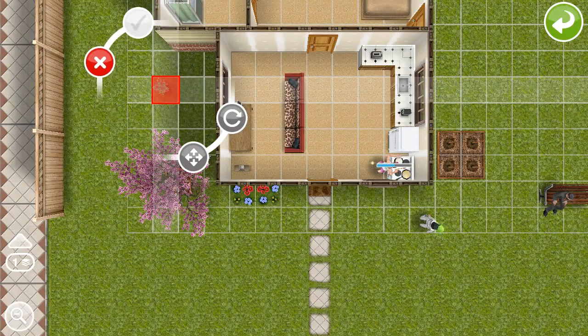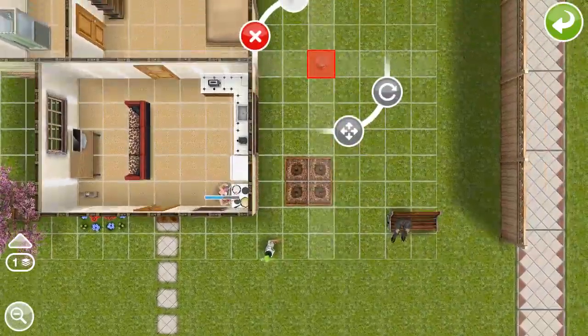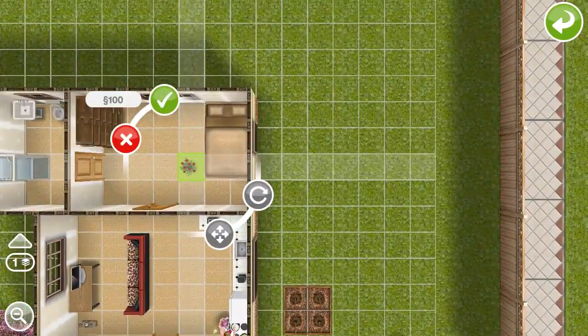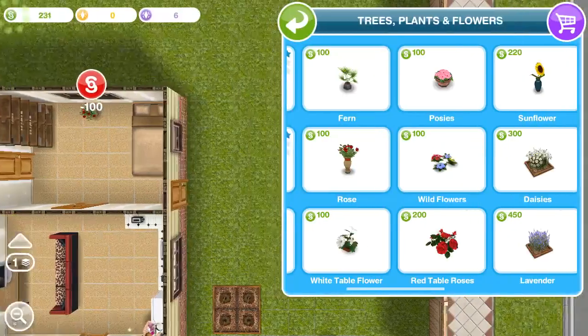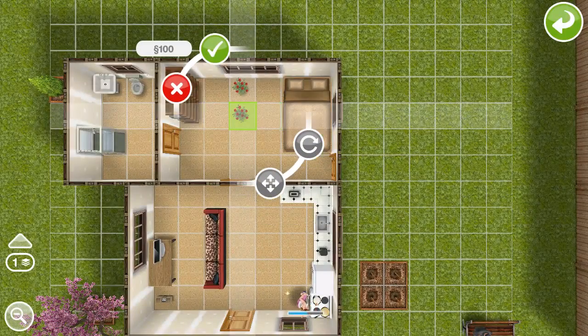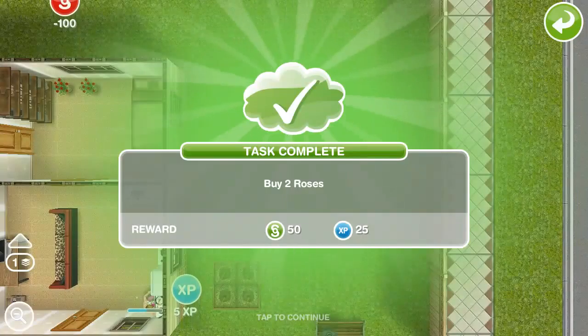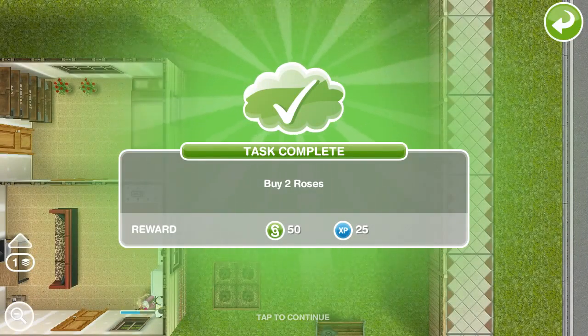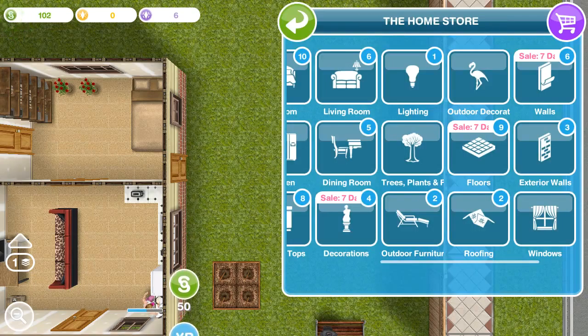It doesn't matter — I think we have to put them on something. I guess we can go ahead and put them in the room, just to lighten the mood a little bit for players. As you see, we are spending a lot of money, but it really doesn't matter because we'll send two sims to work and will have at least $2,000. So buy two roses — we're going to quit out of this mode.